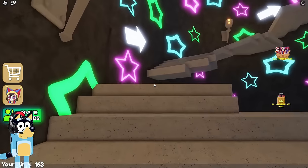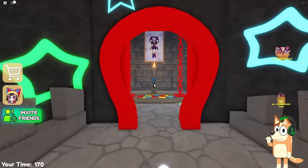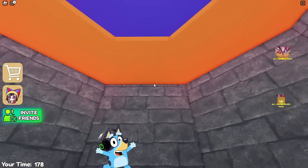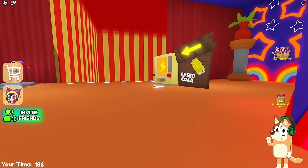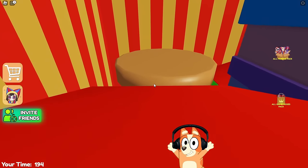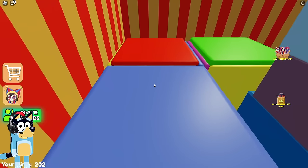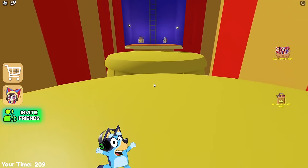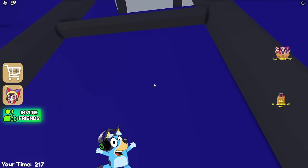It seems they decided to add these glowing stars to absolutely all locations — but I don't mind because it really looks very nice. Just look at how many paintings there are here. I really like how responsibly the creators of this map approached decorating this tunnel with various paintings. They even changed this location — they added a lot of stars here and made a separate room for the vending machine. We have now started a race with energy drinks and it has changed a lot. There are a lot of new platforms here. It seems this is now one of my favorite modes in Roblox because I have never seen such beautiful locations. I wish it was a little longer, but we're already past it.